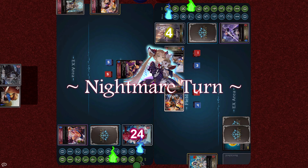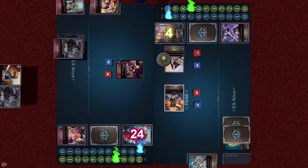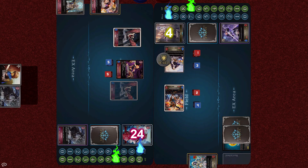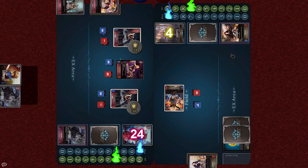Luna recovers to 10, then paying 3 cost, she casts the spell Night Hoard — summon 2 Forest Bats, then choose an enemy follower and deal X damage to it equal to the number of allied Forest Bats in play. 2 bats spawn, and since there are 2, 2 damage is inflicted to 1 enemy follower. The target chosen is the Ardent Nun with Ward. She falls, and Iris no longer has any defenses on her field. The Vampire Queen attacks, and with her Crimson Fangs, Iris bleeds out to 0.